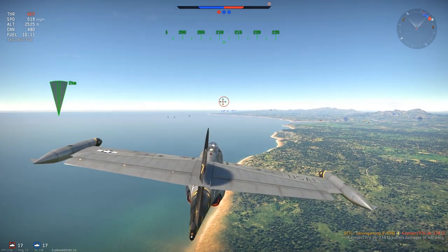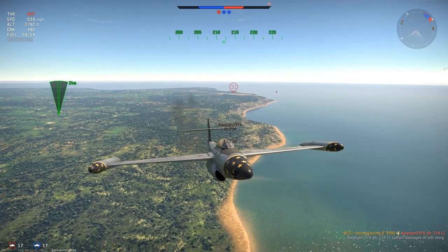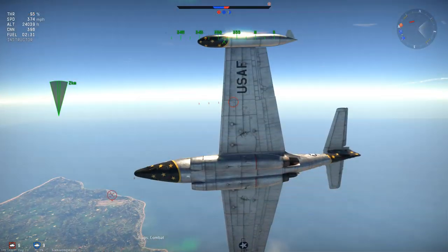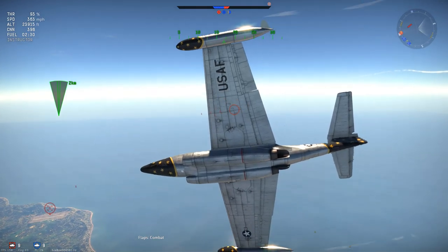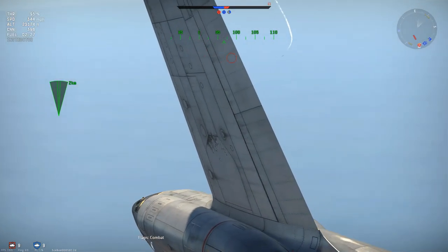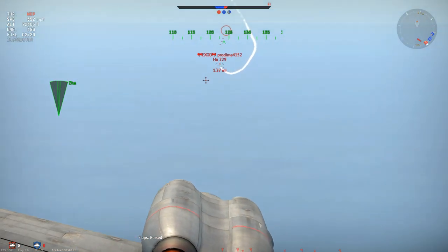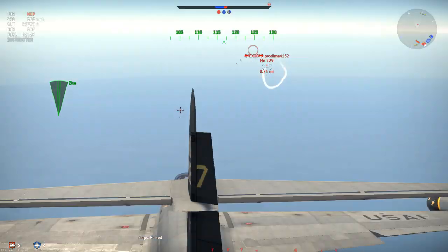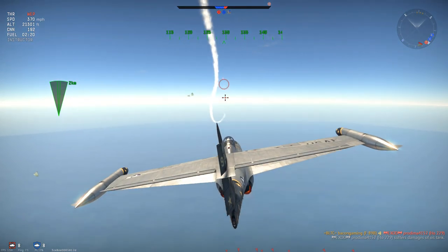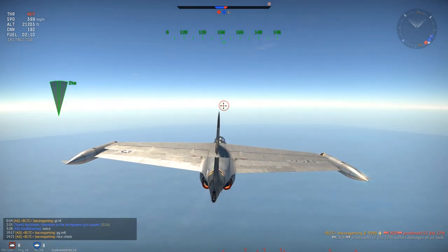Now it is a one versus one situation - from one versus four down to one versus one. The last guy is a Horton 229 who had climbed all the way up. I activated blind hunt and went after him. He was out-turning me, so I was not dogfighting. As I went in for boom and zoom he would turn away so I could not shoot, but I finally got the head-on I wanted - got the aircraft level, got the guns on, fired some shots, he does not hit me, and I hit him. That is him down in flames, my fifth and final kill of the game.